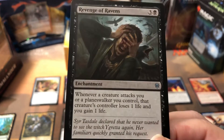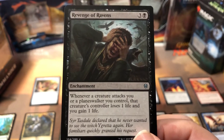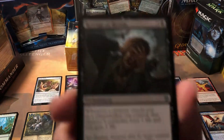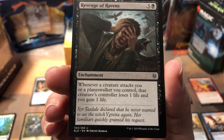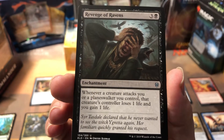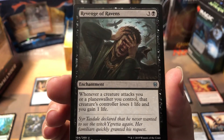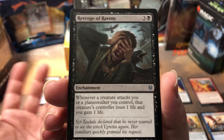I'm definitely going to have to run black. Plus, I wasn't getting the red, so it looks like black was going to have to be my destruction color. If you don't know the card, whenever a creature attacks you or a planeswalker you control, that creature's controller loses 1 life and you gain 1 life. So literally a 2-power creature attacks you, you're going to break even and they're going to take damage.